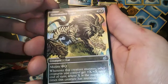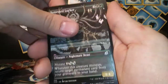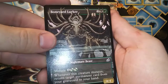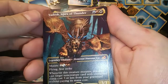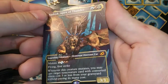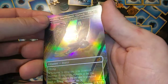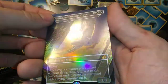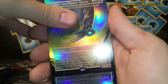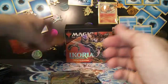Got a Huntmaster Liger — Napoleon Dynamite style! Got a Boneyard Lurker — looks like Cthulhu, doesn't it? Yadrak Apex of Thunder extended mythic — that's sick! Ooh — Mothra Supersonic Queen, foil extended mythic — that is nasty looking! We've got Mothra and Rodan, and a foil Vulpikeet — nasty sauce! Last pack, y'all!